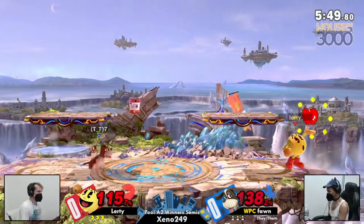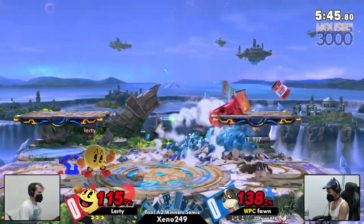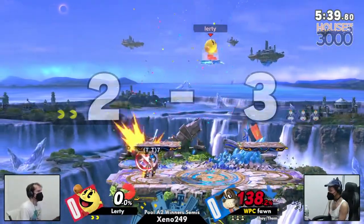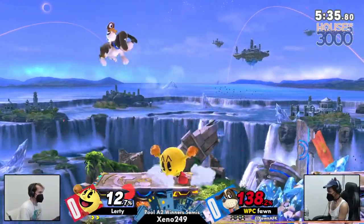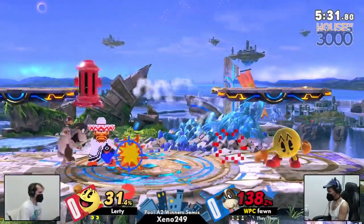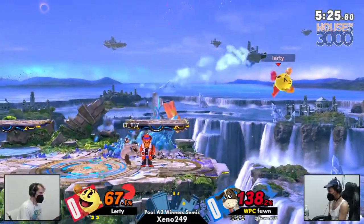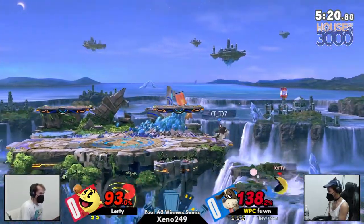Neutral air going to pop that Hydrant right there. Now we're seeing Lurdy just kind of hang back and start to charge up the fruits to get the kill. Nice side B setup, up air — got the Clay Pigeon into up air. I feel like where Lurdy has just been kind of swinging for the fences thus far, Fawn really has their conversions down, especially when it comes to these Clay Pigeons and the can setup. There we go, another can setup.